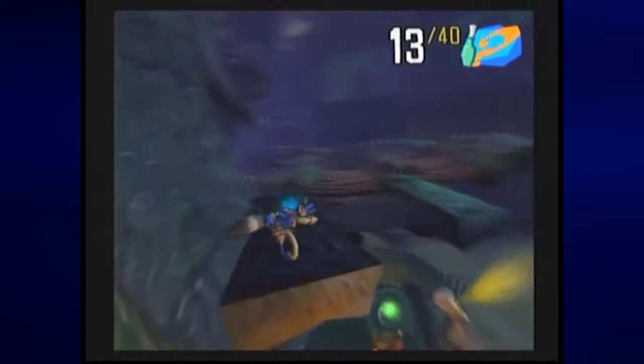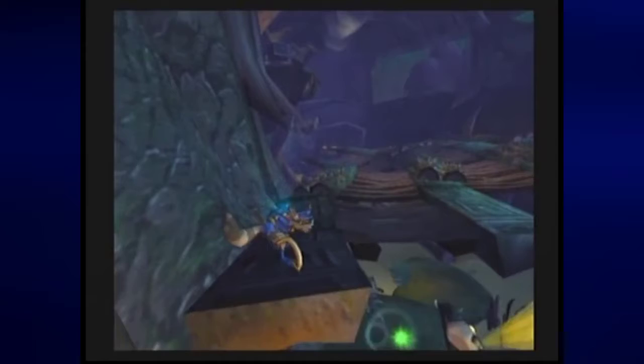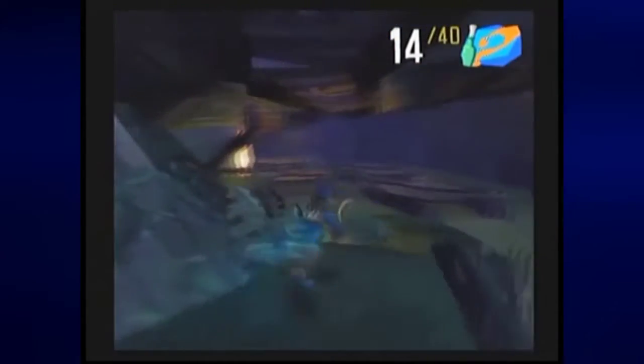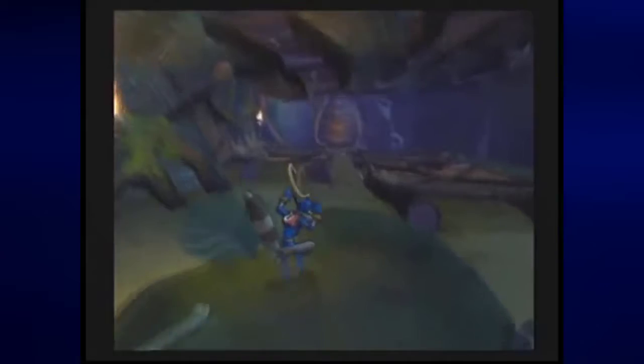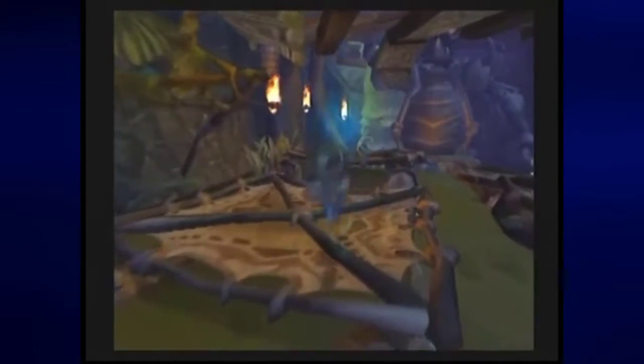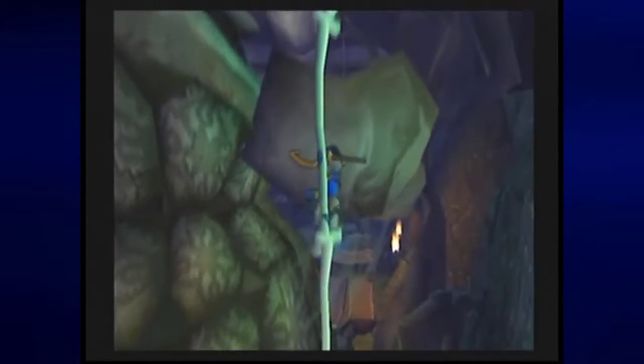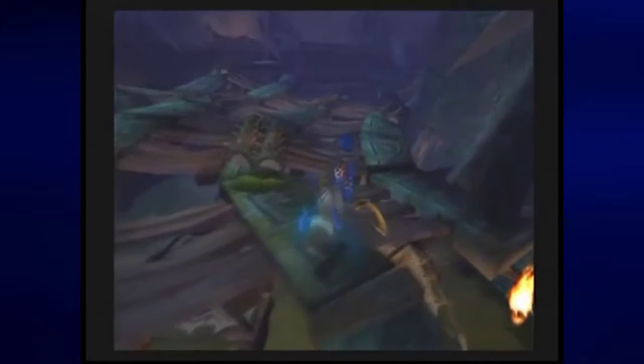Believe it or not, there are two ways to get down here. The first way is obviously through here, hopefully without falling into the spikes — I nearly did that but thankfully didn't. The second way is this way, and we will have to backtrack a little bit, but that's okay — we can get back to where we were pretty easily. Once we get back to where we were, we thankfully will not have to deal with the spotlights because we got rid of them.